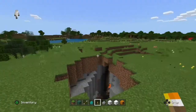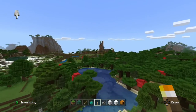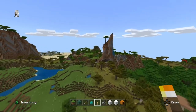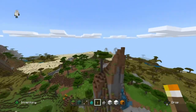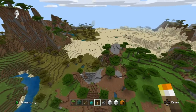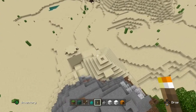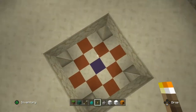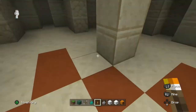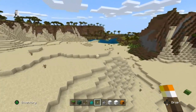Beyond these mountains there's something that a lot of speedrunners use - I've seen Dream use it a lot. And that is the desert temple. It's such a great place to get your first stuff. Just make sure you don't press the pressure plate - and yeah, I pressed it. You might not want to press that.